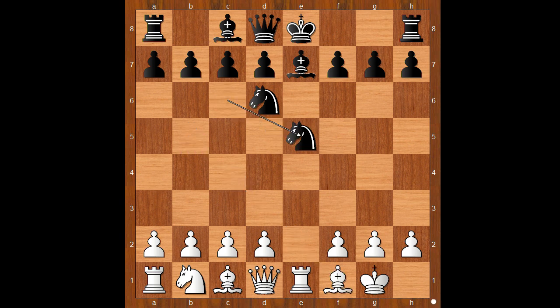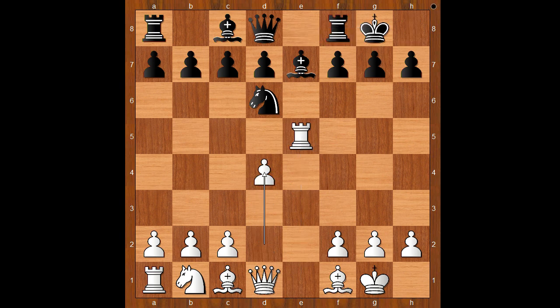Bf1, Nxe5, Rxe5. Wesley So castled kingside too. d4, Bf6, Rxe1. Black to move. Rook to e8 and Nf5 are the two most played moves. Rook to e8 was played.